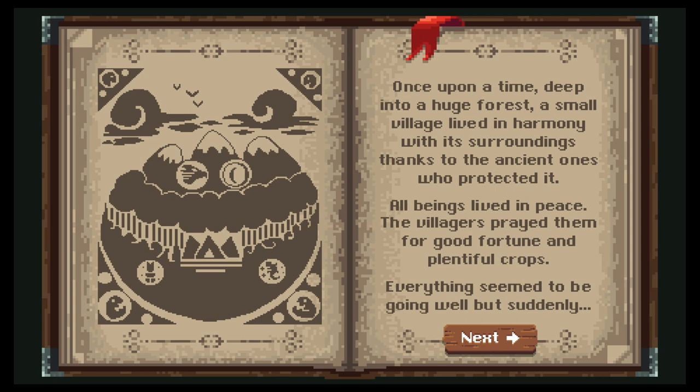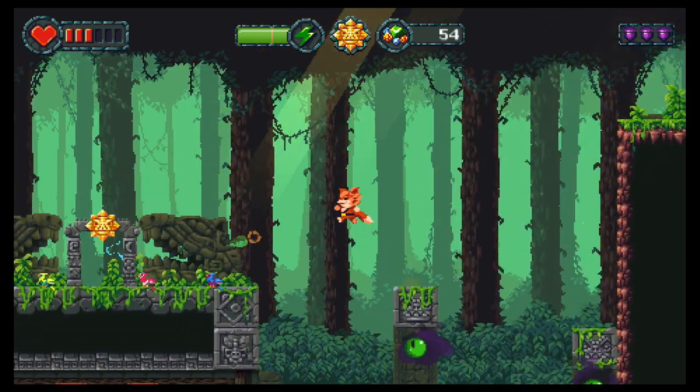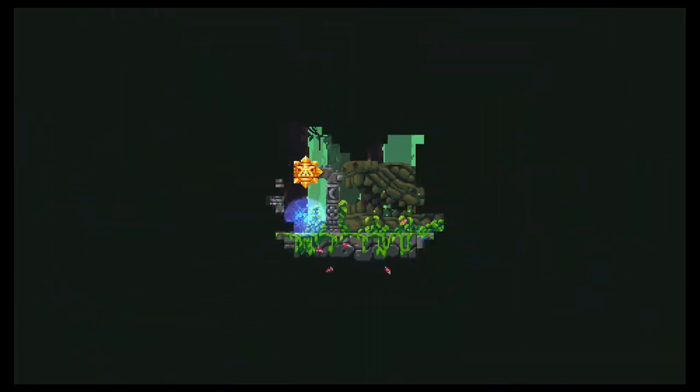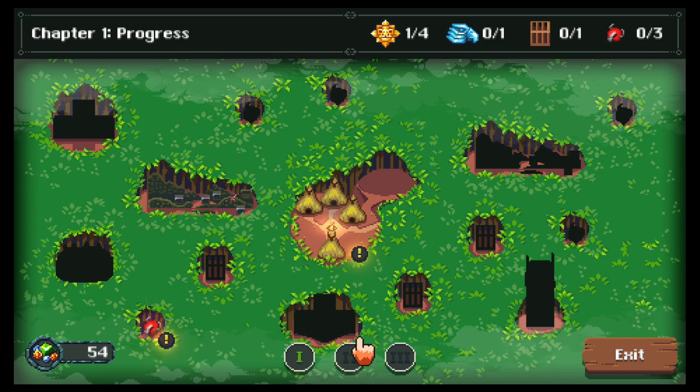A great evil has been awakened and threatens to destroy the balance of nature. Enter Fur Wind, our hero and champion. The game begins a lot like Shovel Knight, starting with a standard platforming level that, when you clear it, opens up into an overworld that allows you to navigate between levels and decide your own path through it.